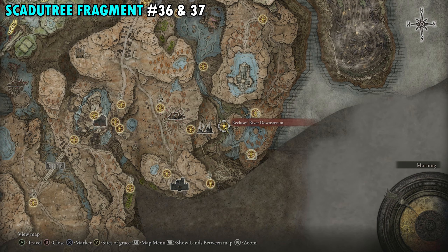Fragment 38 is on the southern side of the map by the Cerulean Coast Cross Site of Grace. Getting there is simple — from the Cerulean Coast just head south. This is another easy one: right next to the Site of Grace is a cross, and right next to the cross you can pick up your next fragment.